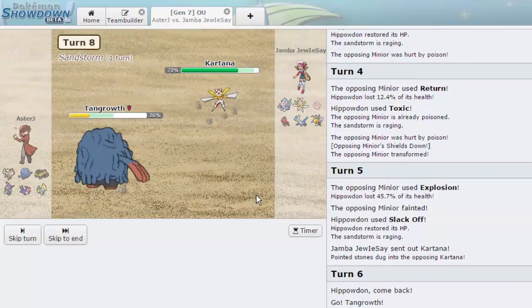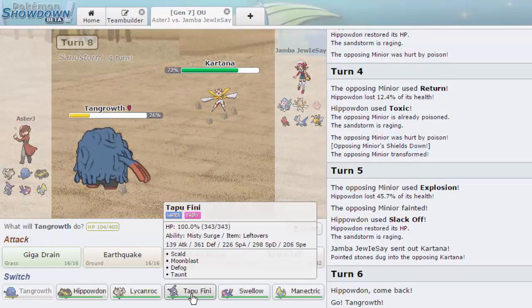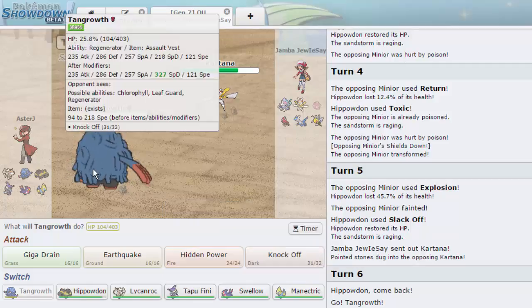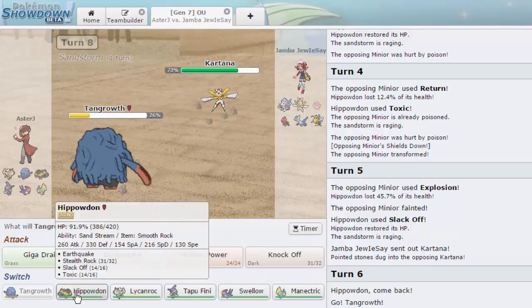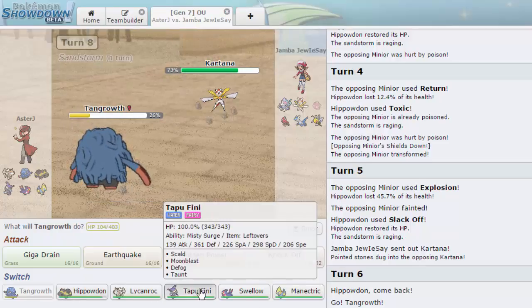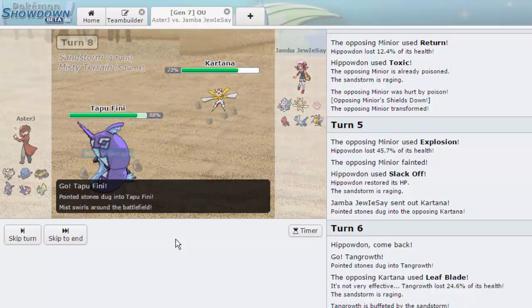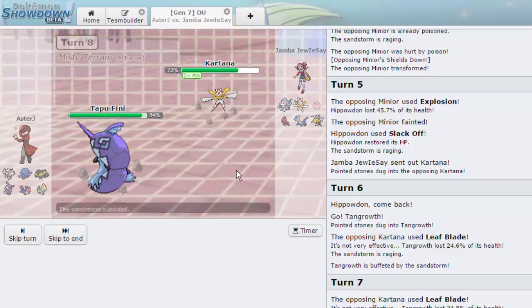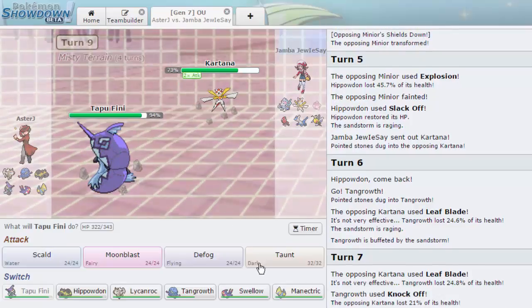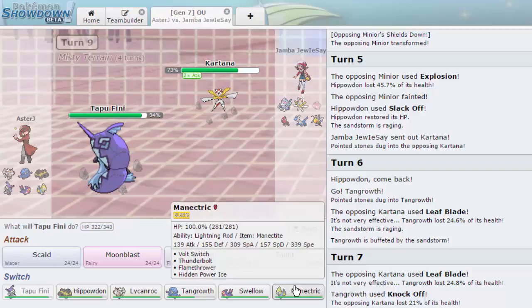Now it can hit us with a Steel move, so I don't want to stay in. I'm going to switch out into Tapu Fini, and then come back or maybe Swellow — I think he's going for the Steel move. We go into Tapu Fini — neutral but we should take it decently, we are physically defensive. He actually goes for Swords Dance, risking the HP Fire — a very solid play.